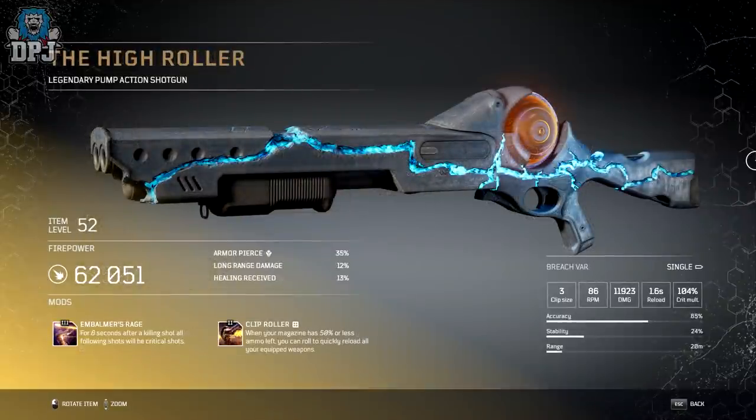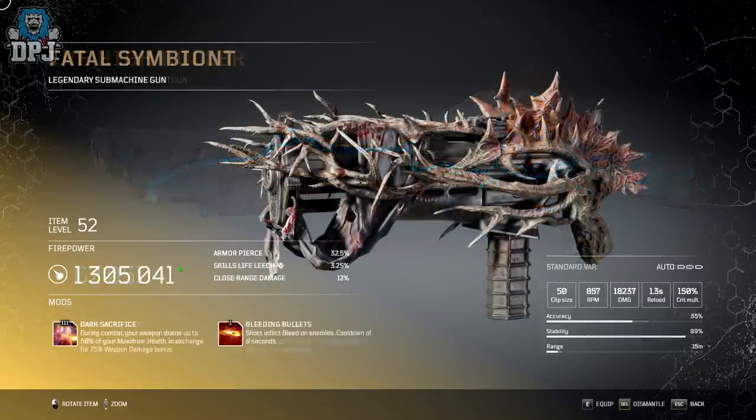Finally in shotguns, the High Lola — three-round clip, 86 rounds per minute. When I first saw it in trailers I thought it was a rifle or sniper, but it is a shotgun. Tier 3 mod Embalmer's Rage: for eight seconds after a killing shot, all following shots will be critical shots. There's also a notable Tier 2 mod: when your magazine has 50% or less ammo left, you quickly reload all your weapons. That wraps up the shotguns.